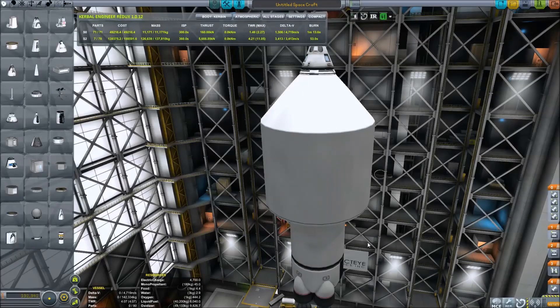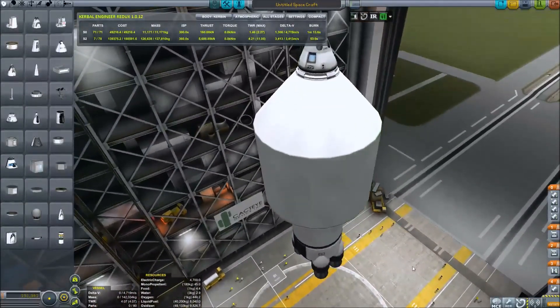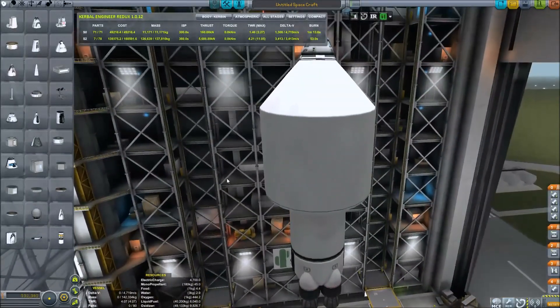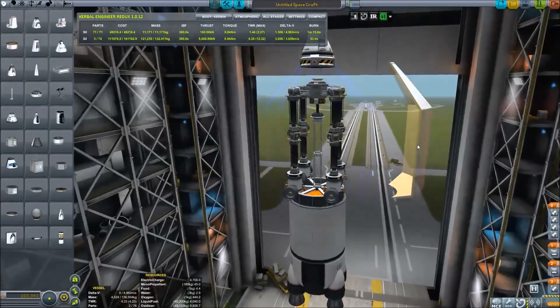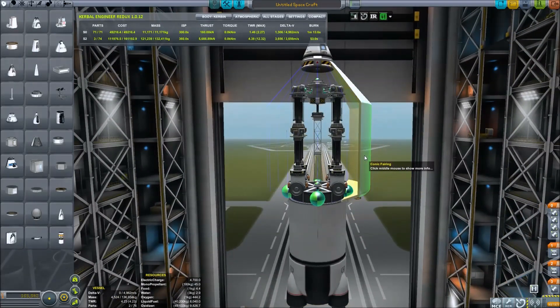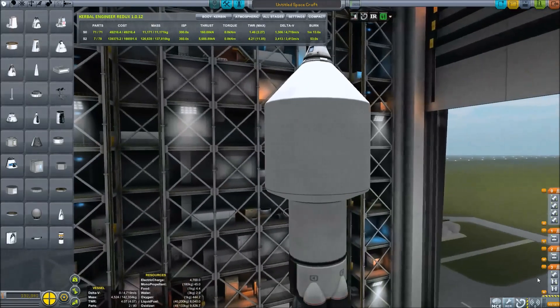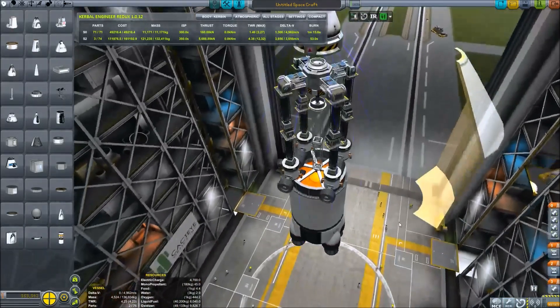People were curious and asking how do you get such a thing into space? Well, easily. If you don't use FAR or NEAR, you just slap on some extra fuel and more engines and get it into space — no problem. But if you use FAR or NEAR, you need to put some procedural fairings on this. Procedural fairings is another mod that lets you put cones around it so it's safe from the atmospheric effects when trying to launch this craft.